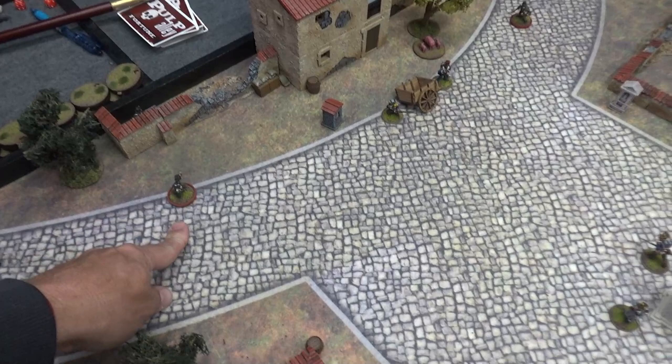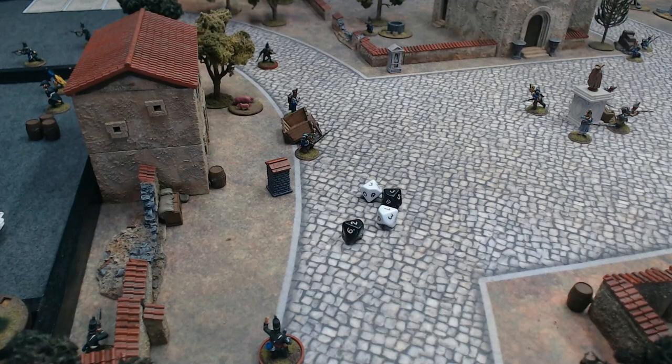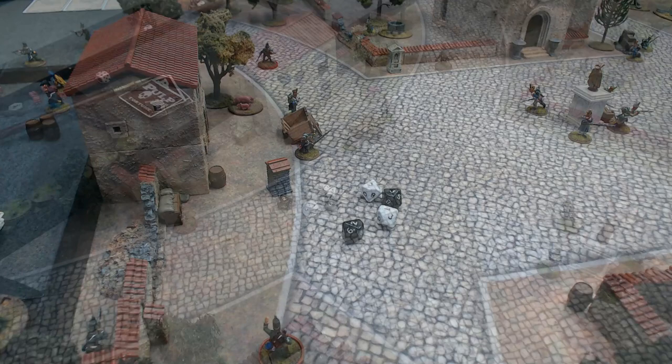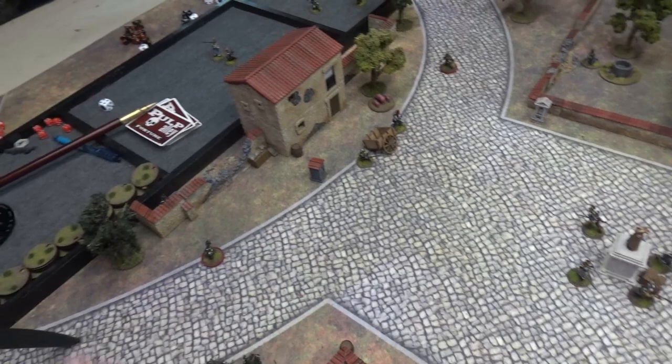Next is Harper - he's just in range of one sentry. I roll 4D10 and the sentry rolls 1D6. Even with 4D10 I only got one success - but it was enough, as the sentry couldn't beat it. A near miss. Sharp and Harper are sneaking up on these two guys. Everyone else is fine, so it's the end of our turn.